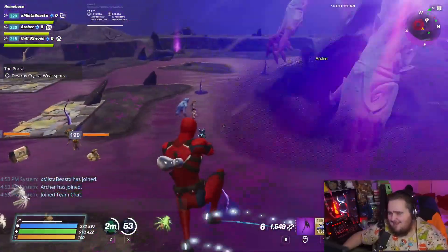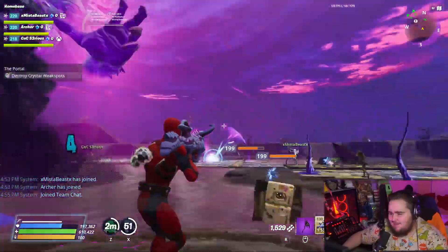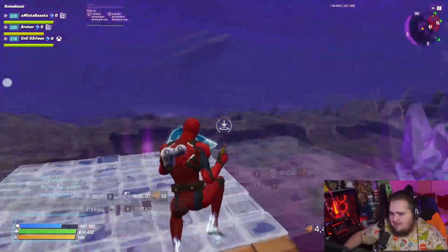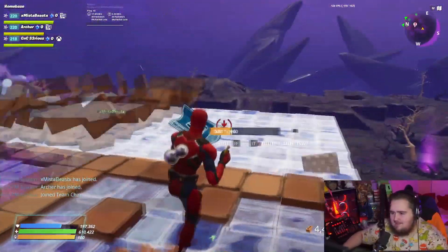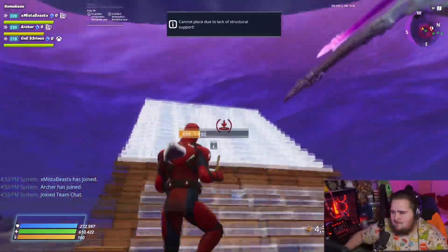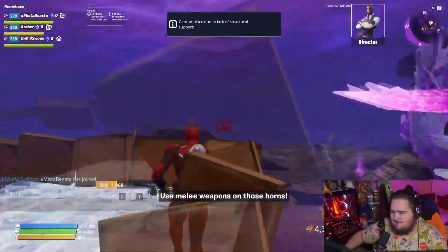I'm so excited — excitement's getting to me. You actually cannot use it on this phase. The Plasma Discharger will do almost no damage to the horn, I'm thinking. Oh my god, Mateo you're throwing — I'm going to build over you, I'm sorry.